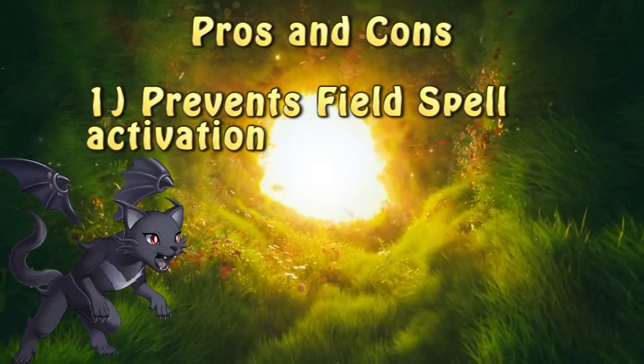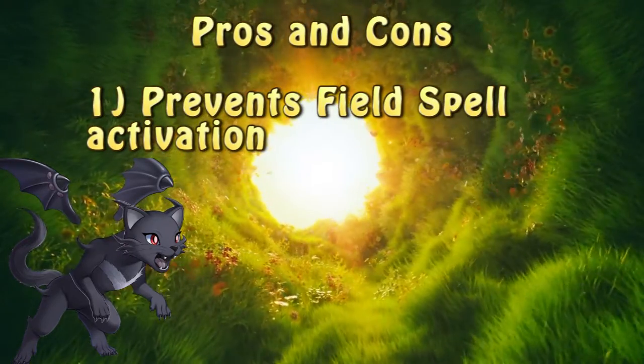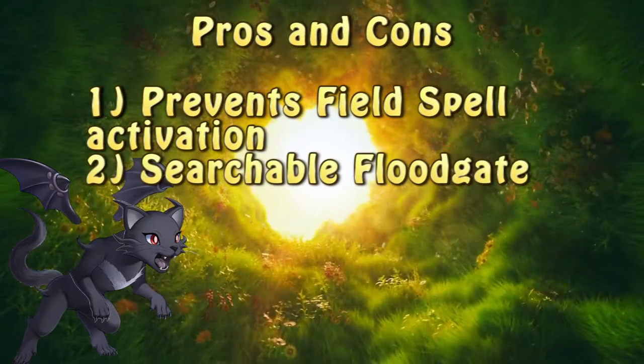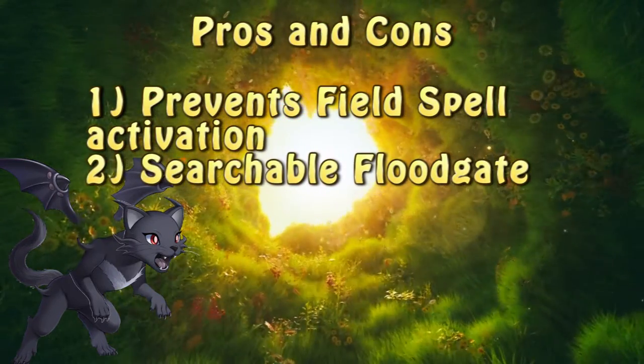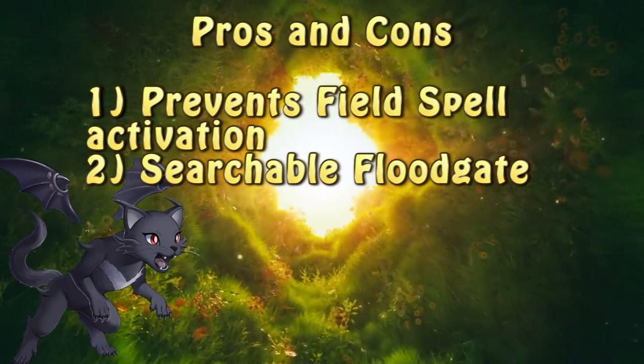It's a strong pick if you want to turn off any field spell activations, so you can say no to Magical Meltdown, Mystic Mine, Dragon Ravine, and more. It's a searchable floodgate that doesn't clog the spell and trap zones on the field. There aren't that many cards that share those characteristics with Closed Forest.